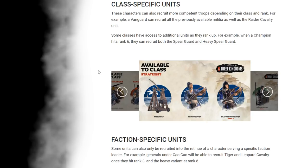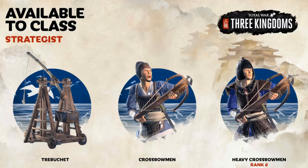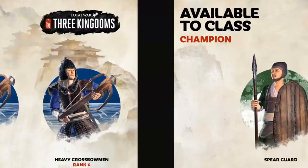Class-specific units. Characters can also recruit more competent troops depending on their class and rank. For example, a vanguard can recruit all the previously available militias as well as the raider cavalry unit. Some classes have access to additional units as they rank up — for example, when a champion hits rank 6 they can recruit both spearguard and heavy spearguard. Available to the strategist class, you can get the trebuchet. I think this is a nice way to do recruitment, because it means there's reason to get a diverse range of characters and retinues.